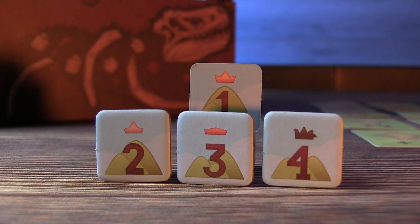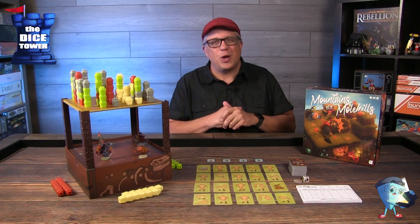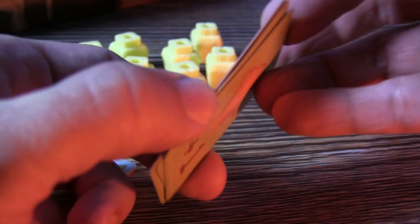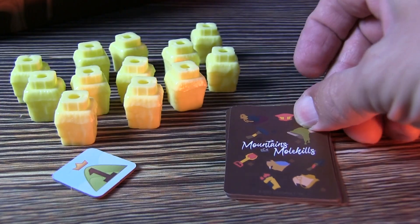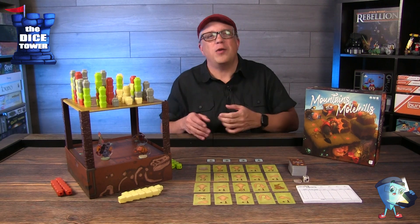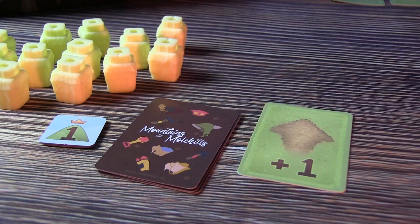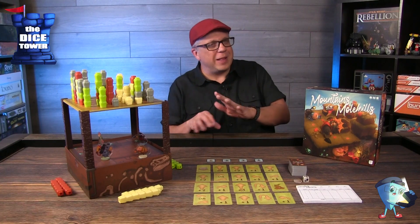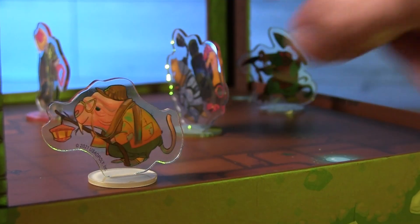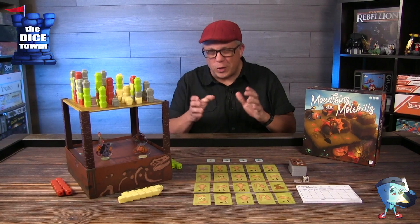Part two of the round is all about planning and moving — this is the guts of the game. You plan those four cards you chose and put them in the order you're going to move your mole. The moles don't see well underground, so you stack them face down and once you do that you can't look at them again — choose wisely. Then in turn order you flip over your cards one, two, three, four, and for each card you move your mole. If you run into another mole you just stop — everyone's very polite. Same if you hit the edge of the board. You might also run into a rock and be forced to change direction, potentially messing up your whole plan.